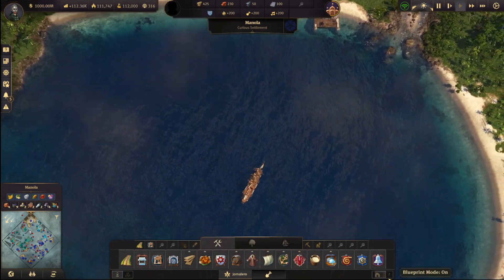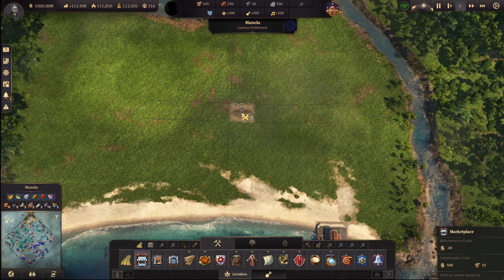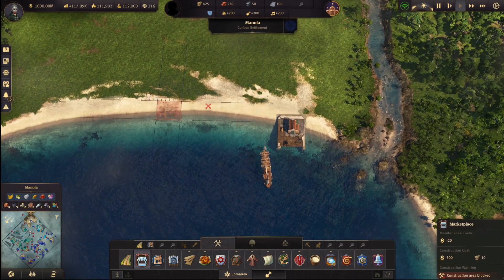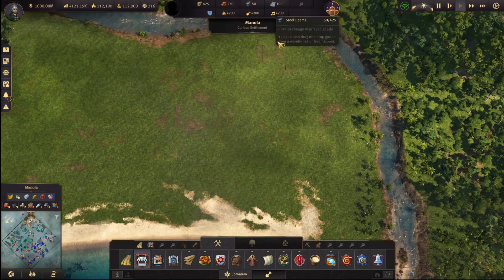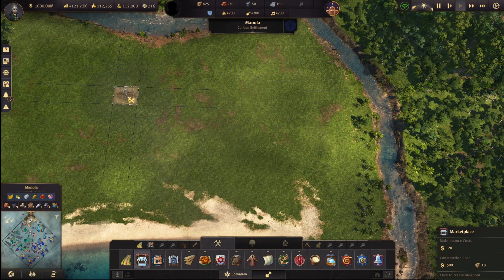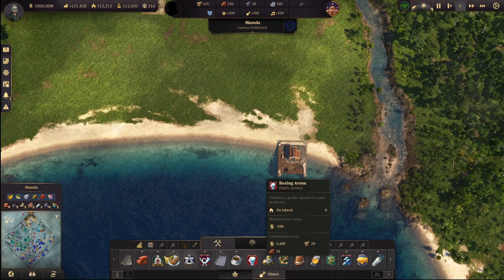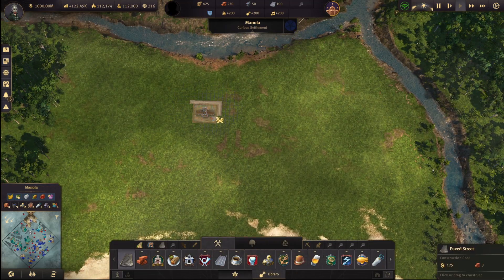Let's start everything with a nice marketplace. What I'm thinking is I want to put the beach here — I'll remove this from here, I'll put the beach here. The Artistas, from what I know, don't need a marketplace, so it should be okay on that front.